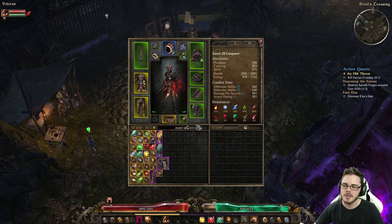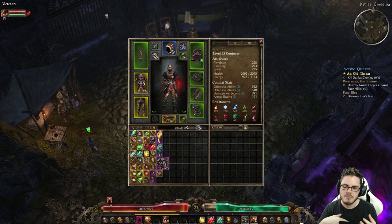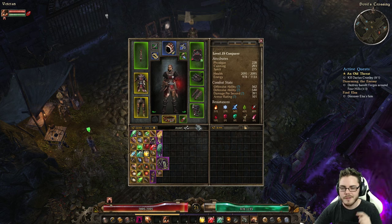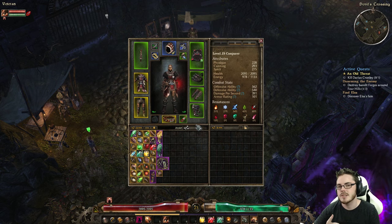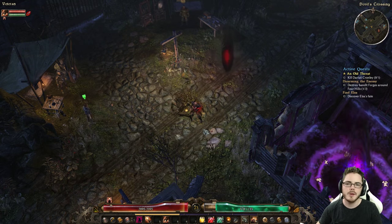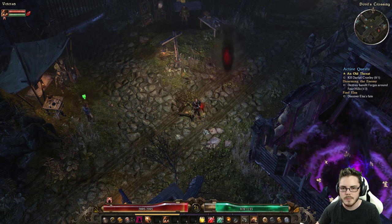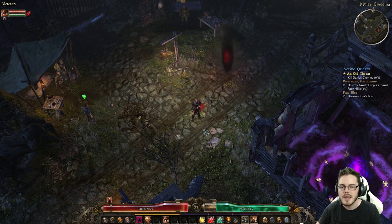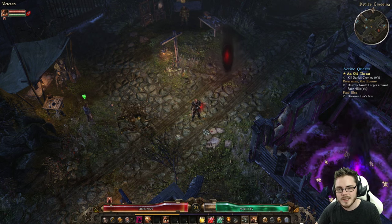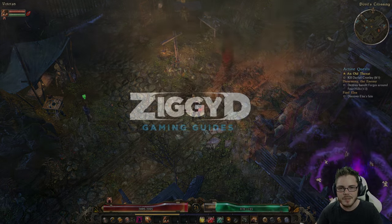As a quick refresh: focus on life, cunning and spirit scaling as much as possible. Flat life on gear can supplement not having much physique, resistances are the main priority, and for damage look for vitality and bleeding scaling — percentage amounts, not flat amounts. All-damage scaling also works. Grim Dawn is a pretty complex and difficult game for new players, so if you have any questions feel free to ask in the comments below and I'll try to answer. I'll see you guys for the next update on this build. I'm ZiggyD — thanks for watching.